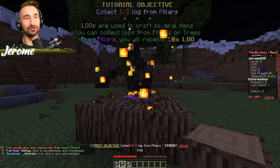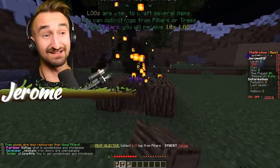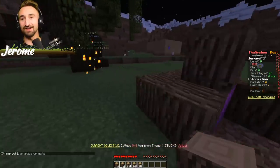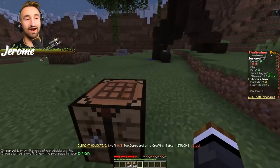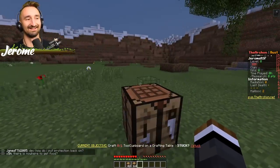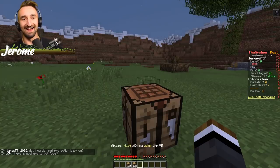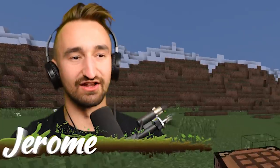New objective: collect two logs from the pillars. Logs are used to craft several items — you can collect logs from pillars or trees. From pillars you'll receive ten times the logs! All right, we cut from the pillar, now let's cut from this tree. Oh wait, I'm crafting — it's a countdown! We were both confused at the same time, like what is that dinging, what's going on?